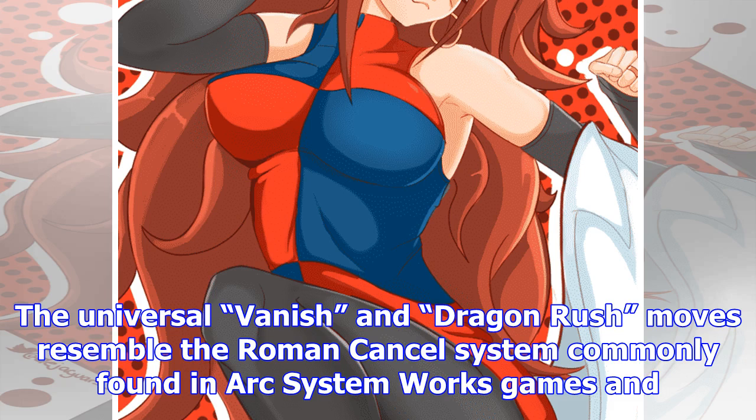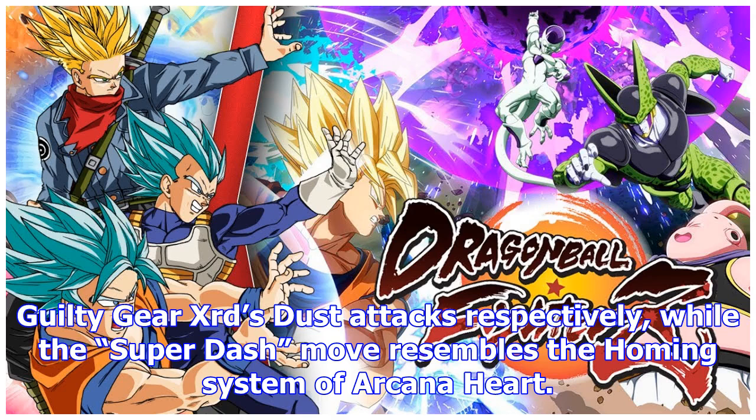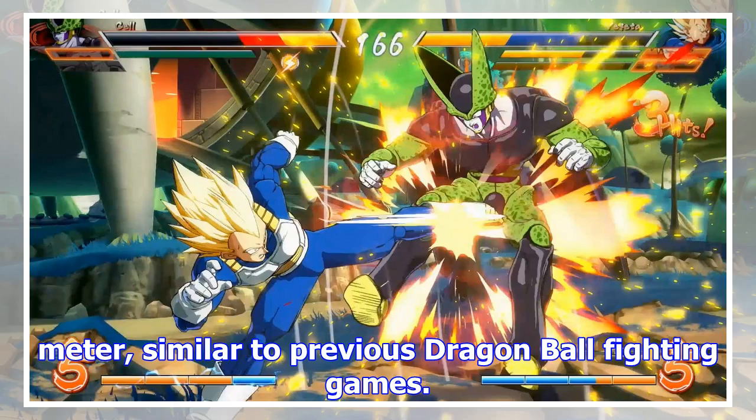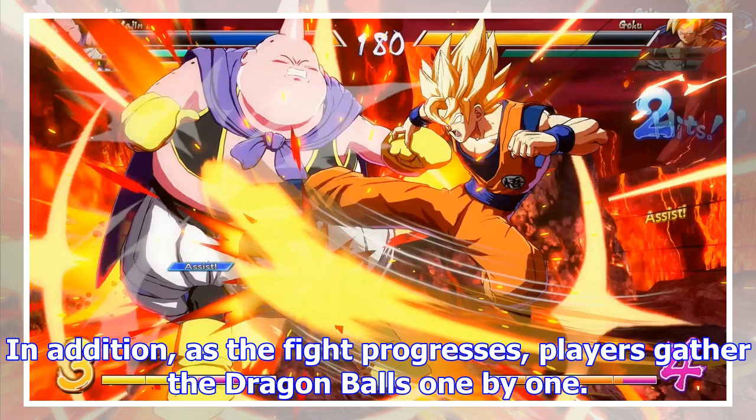The universal vanish and dragon rush moves resemble the Roman cancel system commonly found in Arc System Works games and Guilty Gear XRD S-Dust attacks respectively, while the super dash move resembles the homing system of Arcana Heart. Players can also ki charge to manually increase their super meter, similar to previous Dragon Ball fighting games.